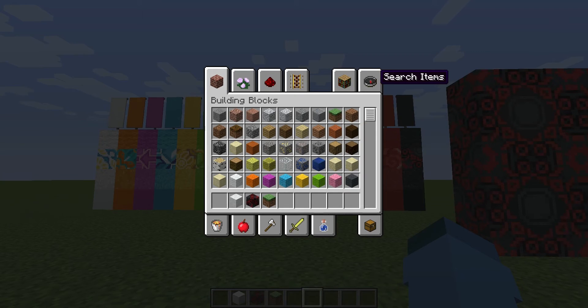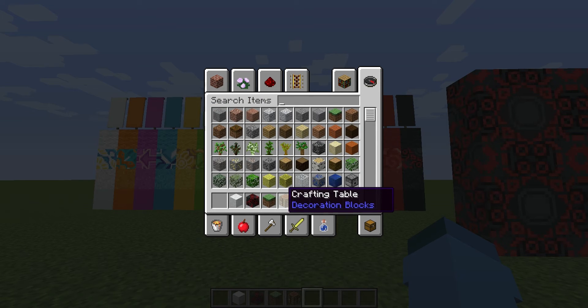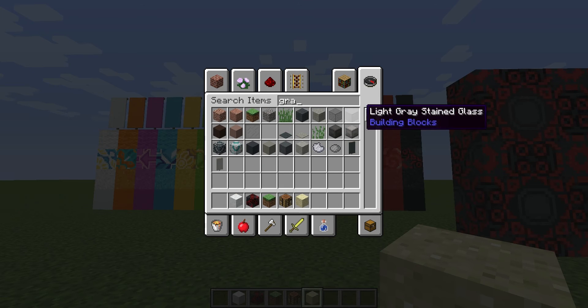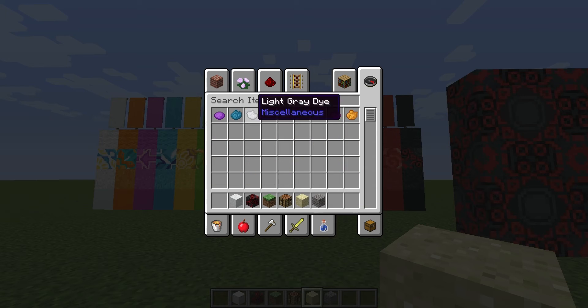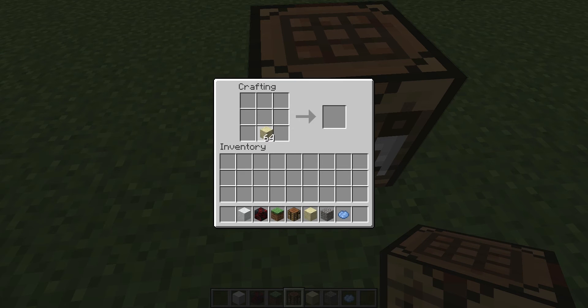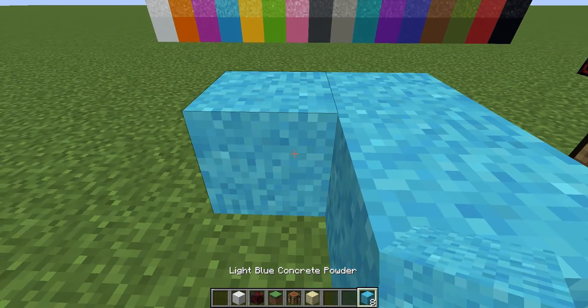So the crafting recipe for concrete powder — I just found this out literally ten seconds ago. You take sand and gravel, and you get dye. The way you craft concrete powder is you take sand in a diamond pattern like this, then you put a dye in the middle, and then you get eight concrete powder.